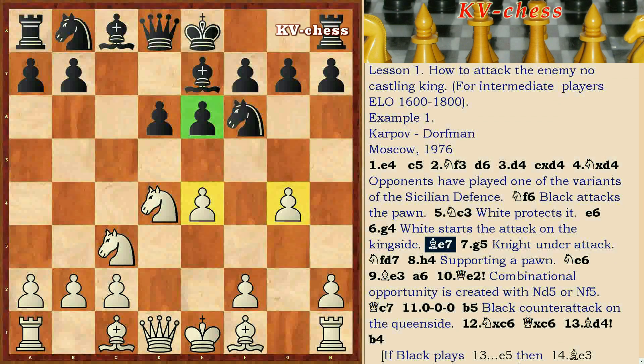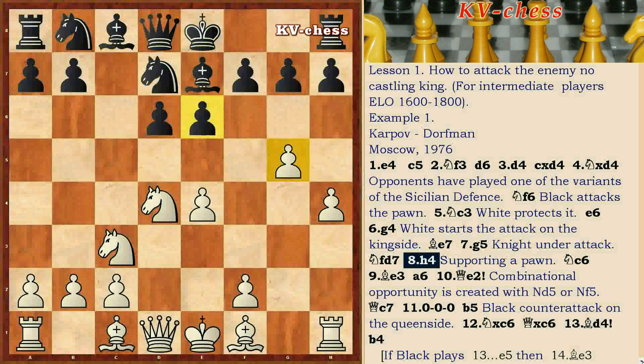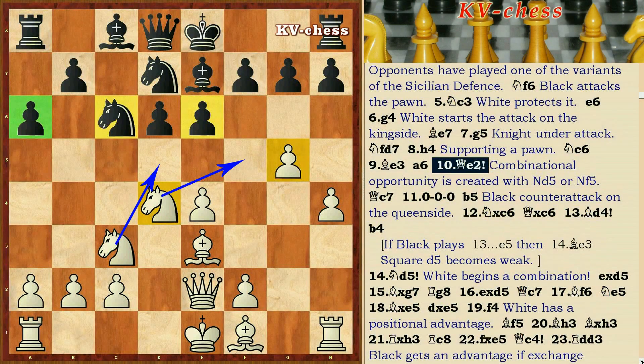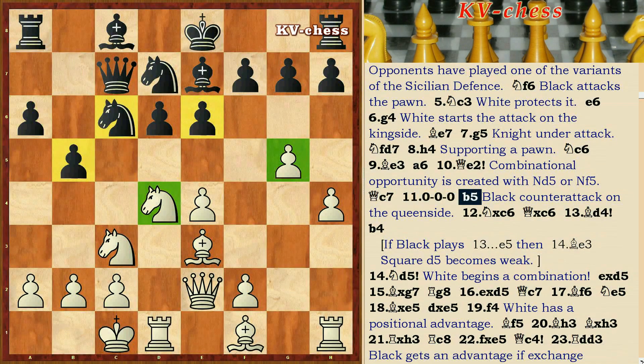E6, G4 — white starts the attack on the king's side. Be7, G5, Nf7. H4 — supporting the pawn. Nc6, Be3, A6, Qe2 — a combinational opportunity is created with Nd5 or Nf5. Qc7, B5 — black counterattacks on the queen's side.